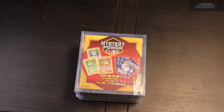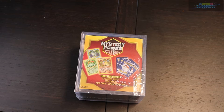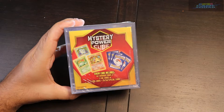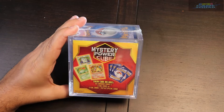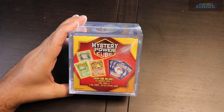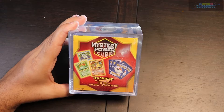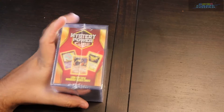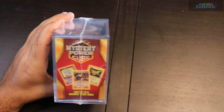Hey guys, welcome to a new episode of Game Squad. We're going to be opening up a mystery power cube that we found at Walmart. According to this, it says that you can get 60 common cards and 3 foils, or 2 foils plus an EX, GX, or special card. So hopefully we get something.